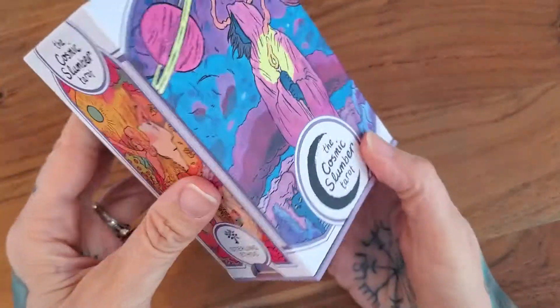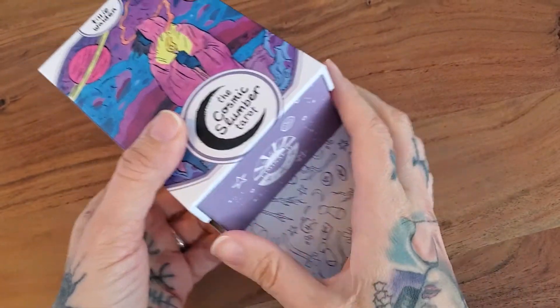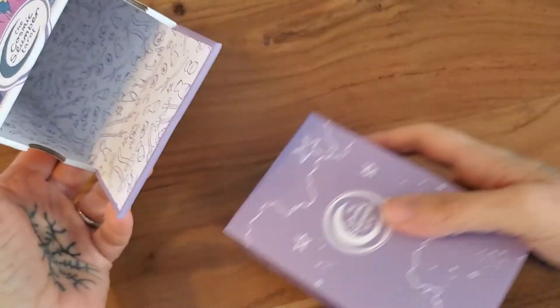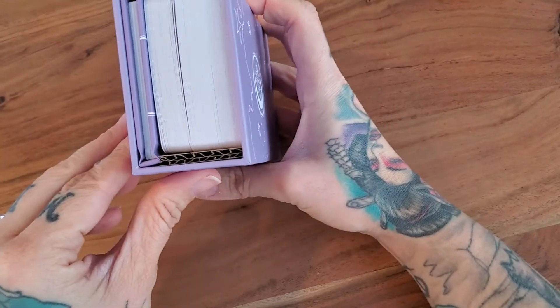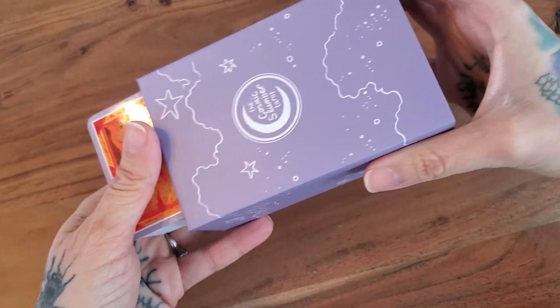It opens strangely though — it's actually got a bottom slot, so you pull out the inside box like this. And then we've got another box inside the box. As you can see, the cardboard's still there.